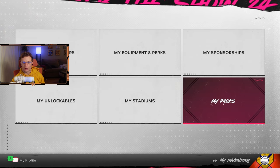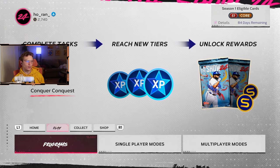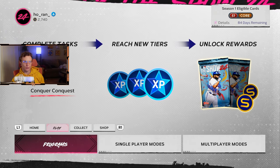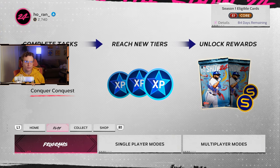That's the rundown of Team Affinity — it's really simple. The cards get better as the game goes along, the grind becomes more familiar and usually a little bit easier too, so you'll know how to do it faster.